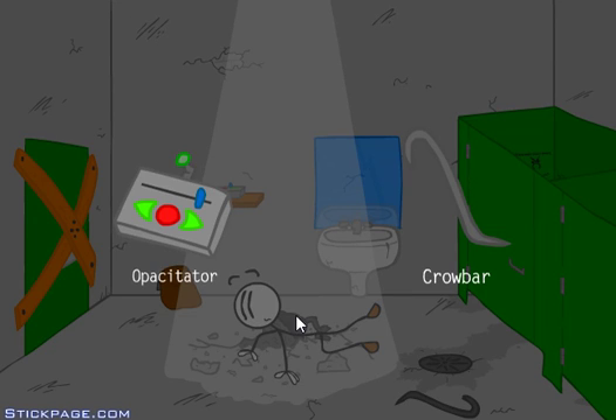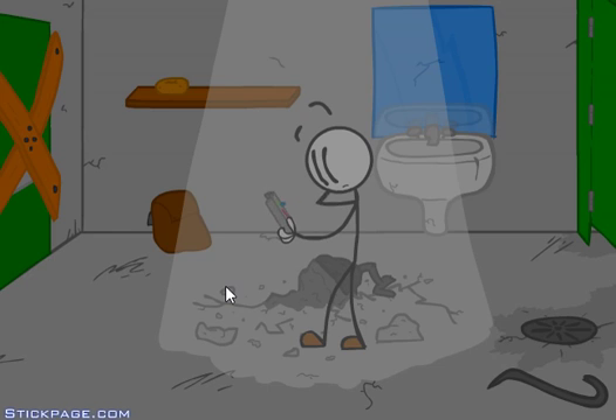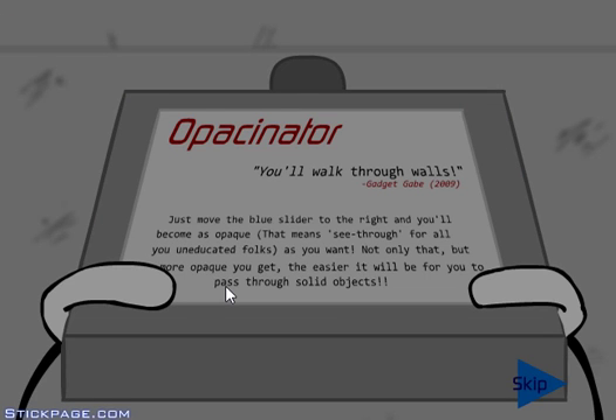Oh, I made it! Okay, crowbar or opacitator - let's try that, sounds cool. You'll walk through the walls - just move the blue slider to the right and you'll become opaque. The more opaque you are, the easier it will be for you to pass through solid objects.